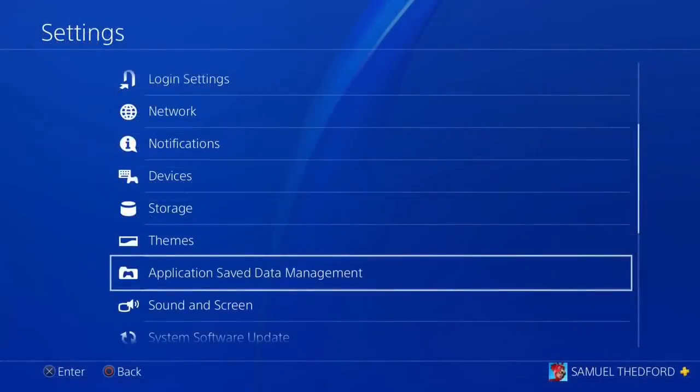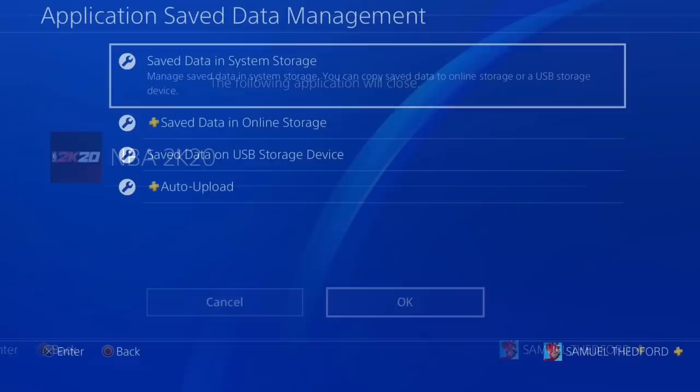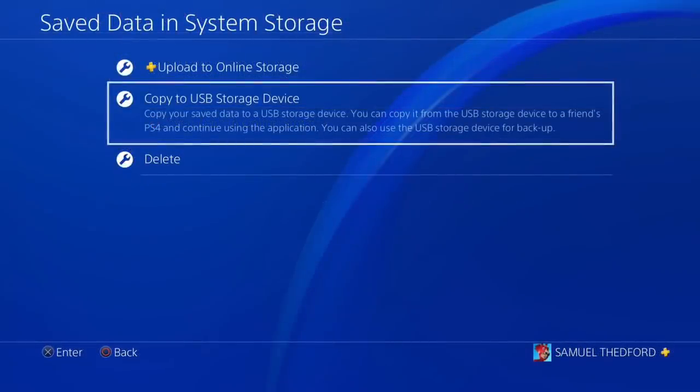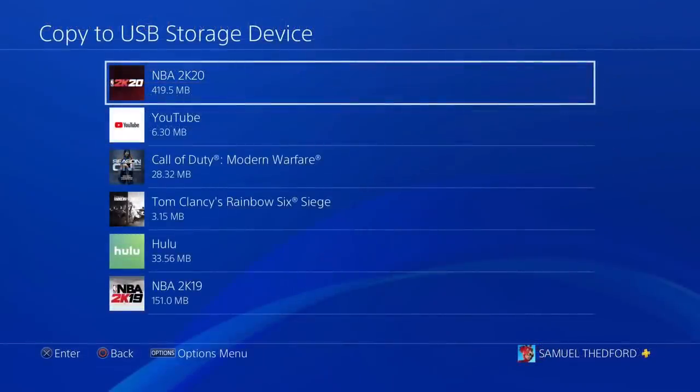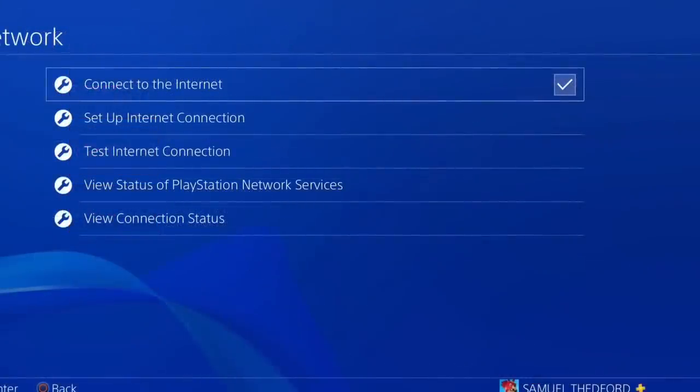Press back and go out to your settings and go to application save data management. It's going to ask you to close the application — just press OK, it's alright to close the game. Once you press X to confirm, go to your save data in the system storage, then go down to copy to USB storage device, then click NBA 2K20.